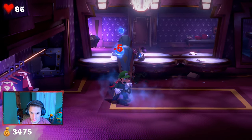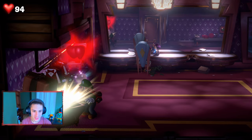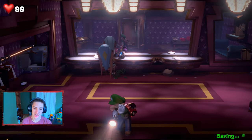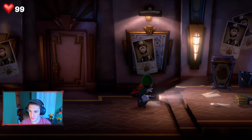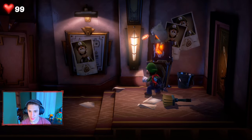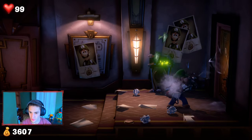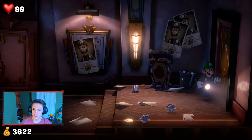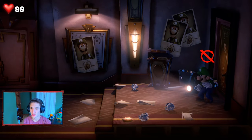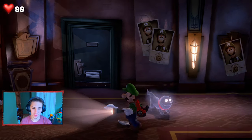We got another chest right here — this game is awesome, there's so much to do and collect! Give me all that — we got hearts and a pearl, that's cool. Let's head out and head back. We got another door — more gold! But this door is blocked by stuff and Luigi cannot make it through, so we're actually just gonna make our way back to Professor E. Gadd and unlock him now that we got the new light bulb.